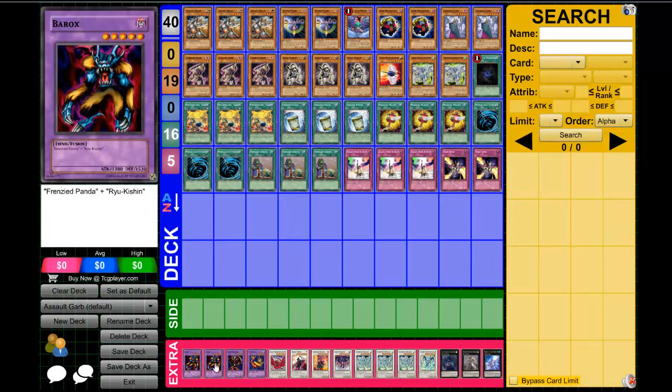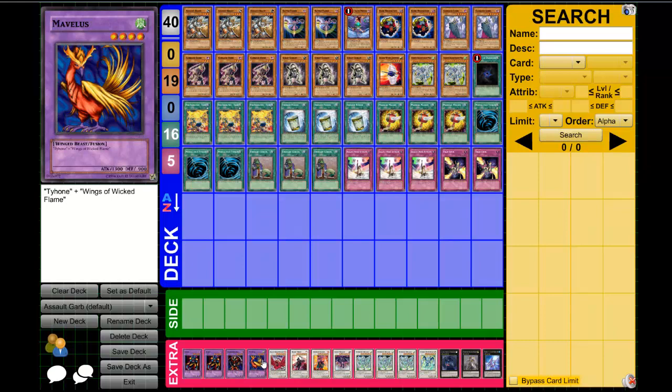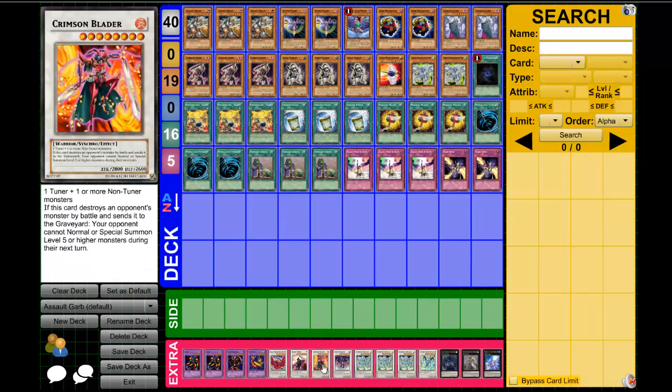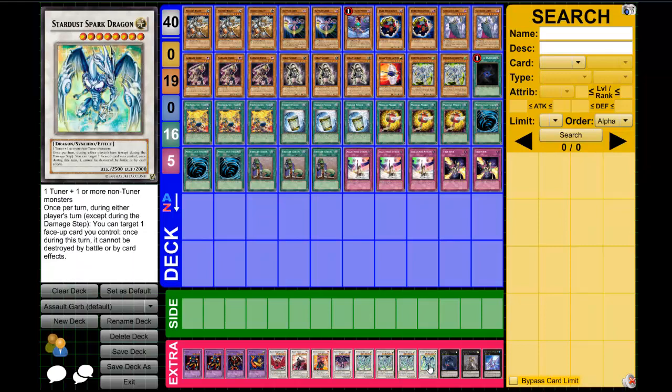As for the extra deck: two Barrocks — good level 5 guy, that 1800 attack. One Kamion the Dragon Wizard, and one Mermail. As for the Synchros: one Black Rose, one Blood Mefist — this was just a player's choice, I figured why not include it to see how much it actually gets out, and it did some work. One Crimson Blader for matchups that are normally hard to win. One Scrap Dragon. Triple Stardust Dragon. One Stardust Spark Dragon.